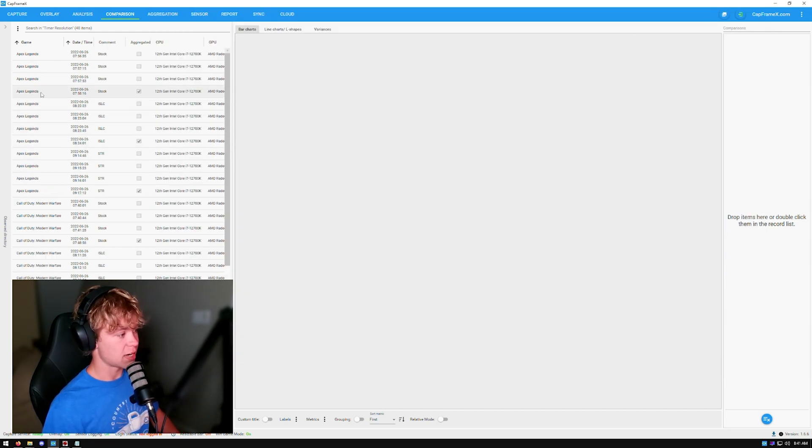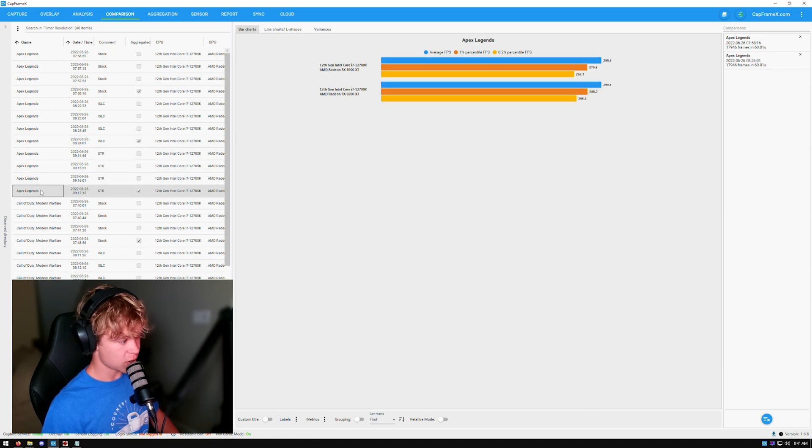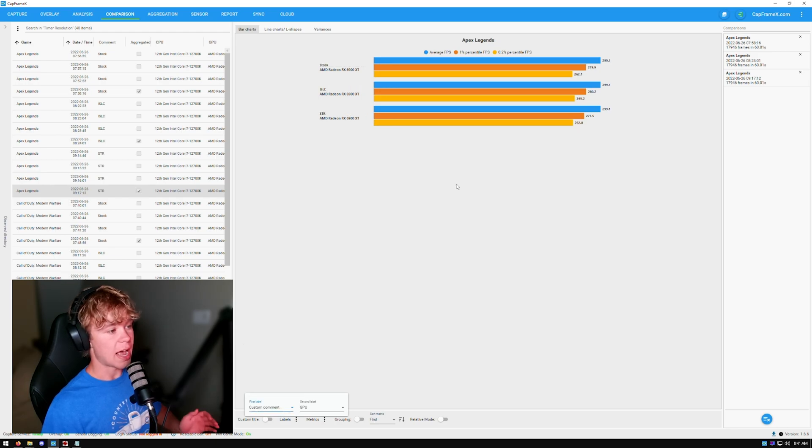The first game we're actually going to look at is Apex Legends. Apex has a 300 FPS cap, so we will not be looking at average FPS — we'll be looking at the minimum, specifically the 1% percentile FPS. The highest is ISLC, but literally 0.3 FPS behind it is stock, and slightly lower is set time resolution service. ISLC does win on Apex Legends — so if you're playing this game and you want three more FPS in the lows, just use ISLC. This was also in the training match, so in an actual game there may be a little more variance.